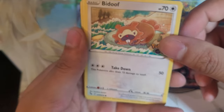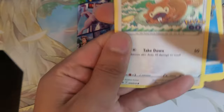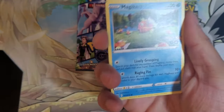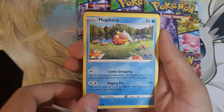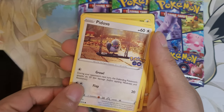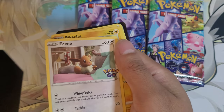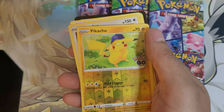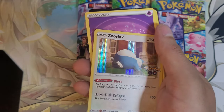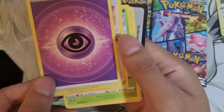Alright, let's see what we get! First pack — we got Bidoof, oh Magic Heart, wow what was that? It's 100. Look at the Pokémon. Reverse foil Pikachu! Oh another Snorlax Pikachu — cool! Oh this is a wonder card. Psychic energy.